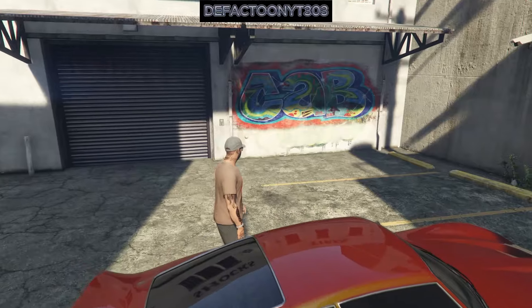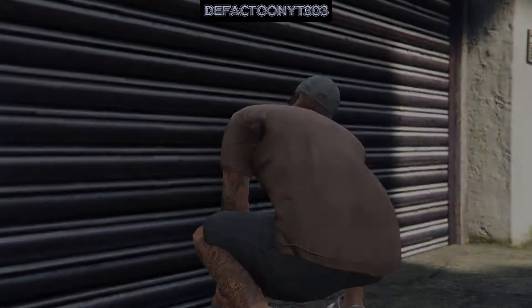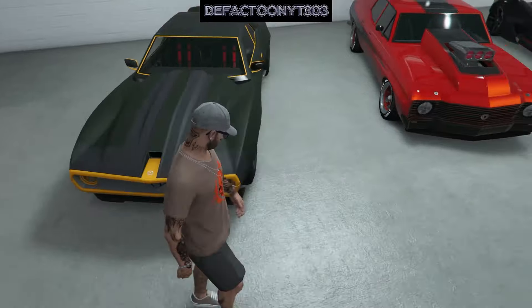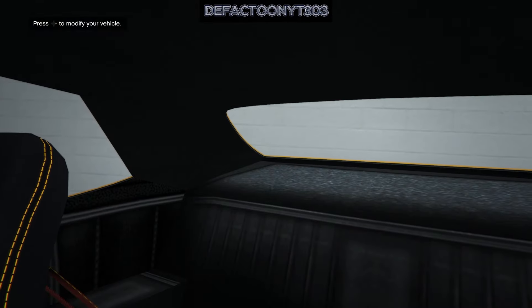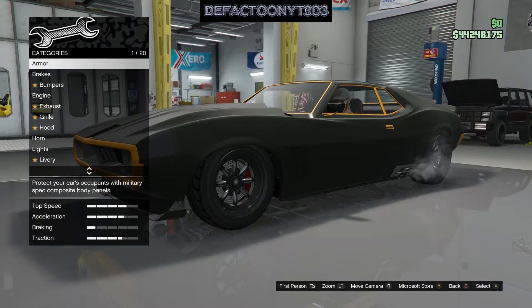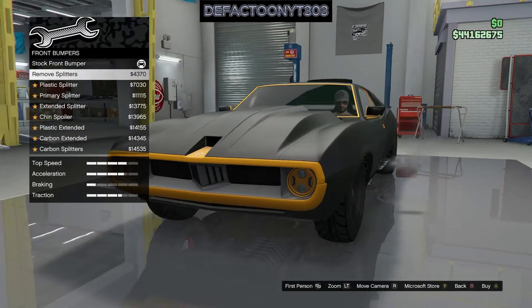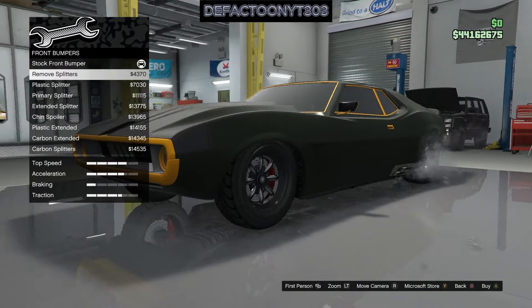All right, let's see if it's there. We will be going in depth into this vehicle — here it is, the Shyster Deviant muscle car. Everyone from PS4 all the way up to Series X and S got it with the Arena War update, February 7th, 2019. Beautiful car — I love the muscle cars in this game. Let's start fixing it up. They took it out last year, June 2023, and the original price was 512,000 bucks.